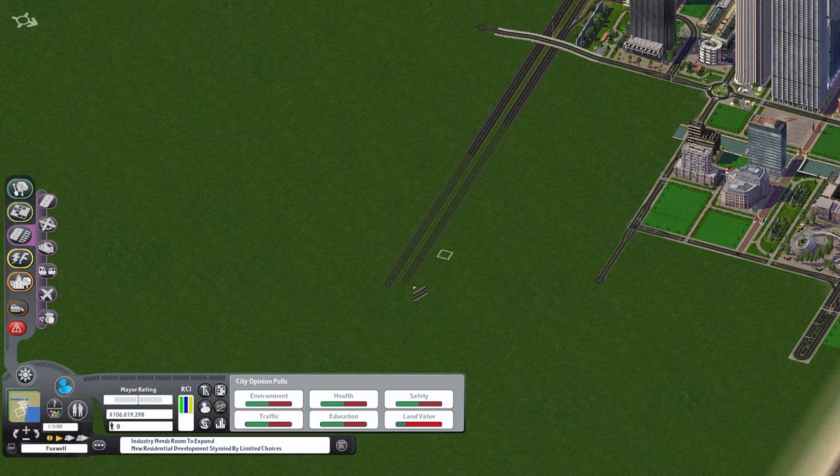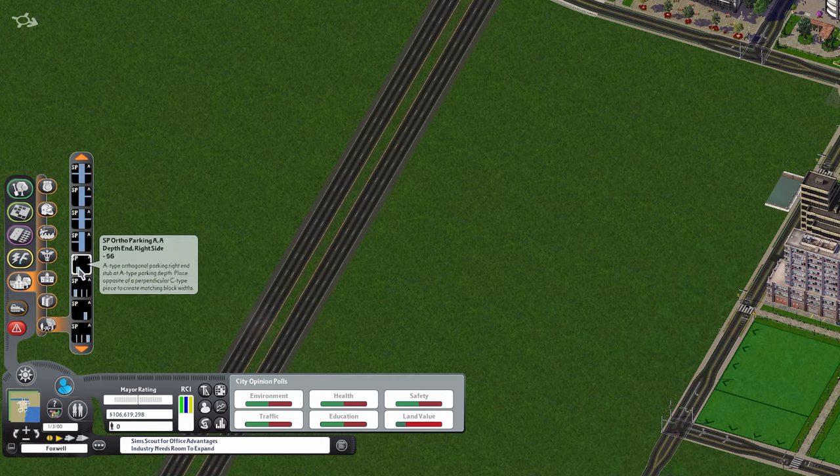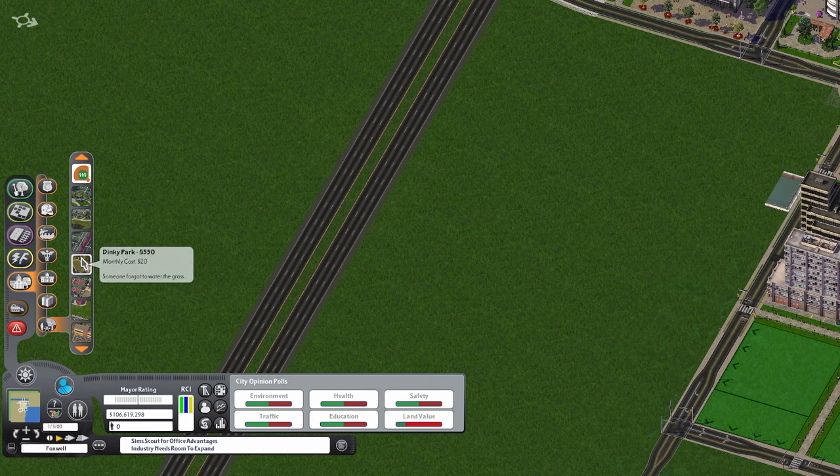What's going on my kitsunes, it's your favorite retail Fox Foxy, coming back at you with a brand new episode of SimCity 4 Foxwell. In today's brand new episode we're going to be building some of the first parts of the industrial district in the city of Foxwell.